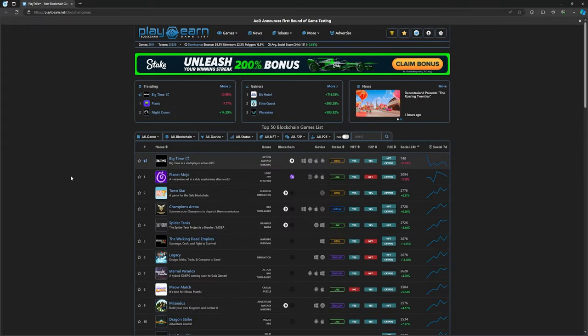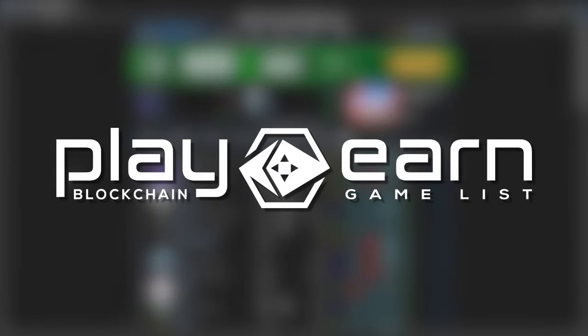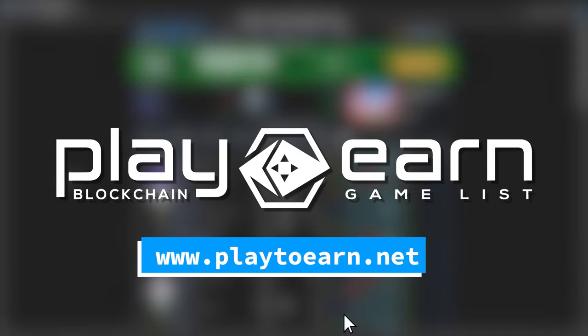And that's a wrap for today's list of games. If you were looking for play-to-earn games on Immutable that you can try right now, I hope this video helped. For even more info on everything about blockchain games, check out our website at PlayToEarn.net, where we have the largest database of games with all the info you need. That's it for today — see you in the next video.